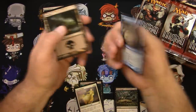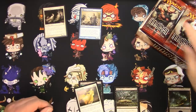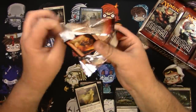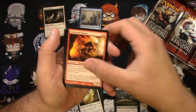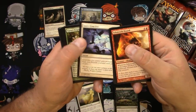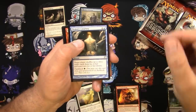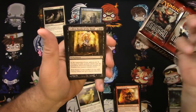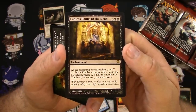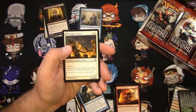Got a Delver of Secrets right there — that's the best common in the set. Here we go, next pack. Doom Traveler, great little chumper. All the crazy horror zombies, love the art — it really sucked me back into this game. I originally started playing probably about when Tempest was out and didn't really get to know how to play the game properly. Endless Ranks of the Dead, awesome — one of my favorite artwork cards right there. I love the callback from the Shadows over Innistrad card.